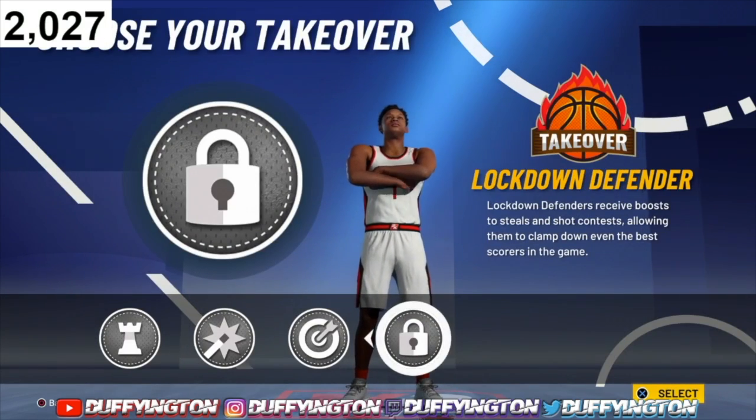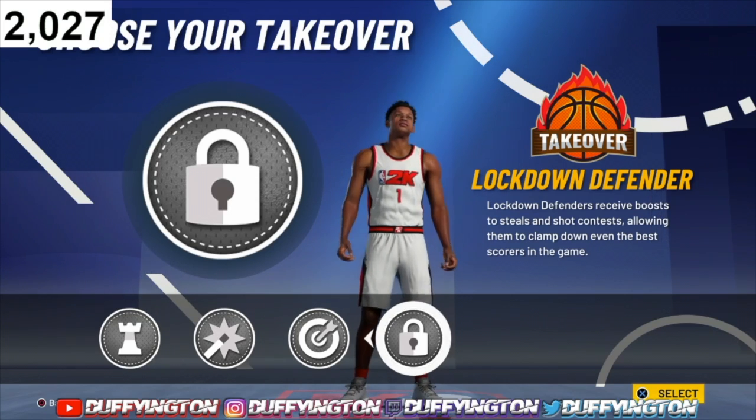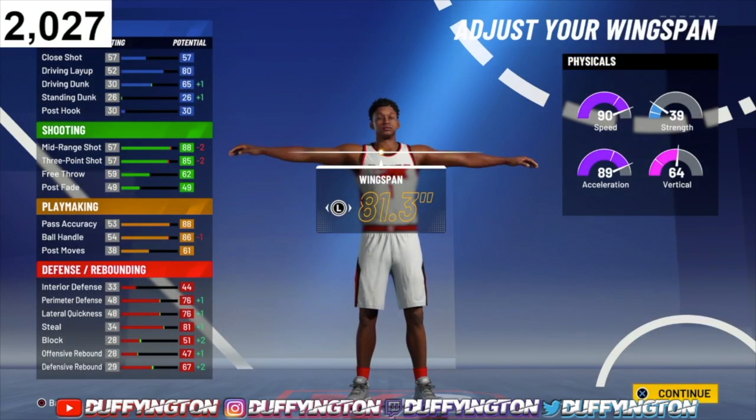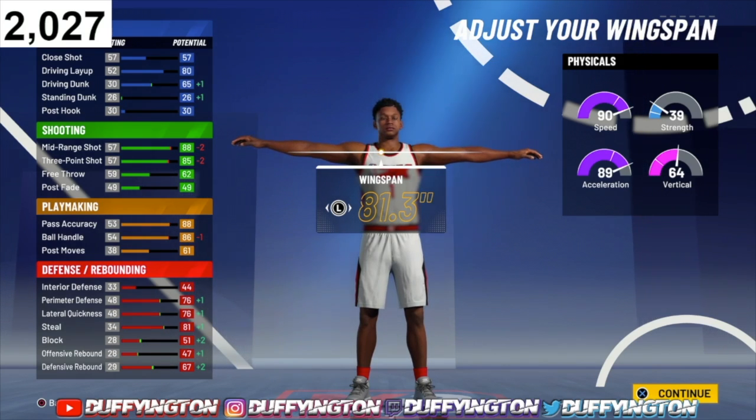...we get a lockdown takeover — that's wild! We can still speed boost off rip, we have 86 ball control, our shot is way better — you're gonna green consistently. You get hall of fame shooting, you're gonna be greening like crazy, and your defense goes up. This build goes absolutely crazy.